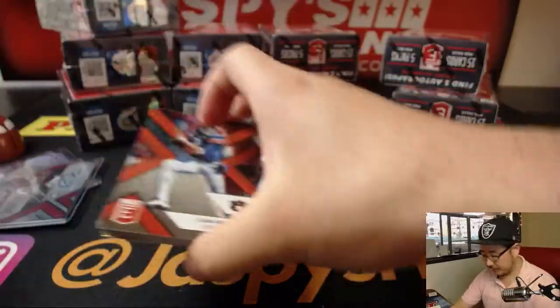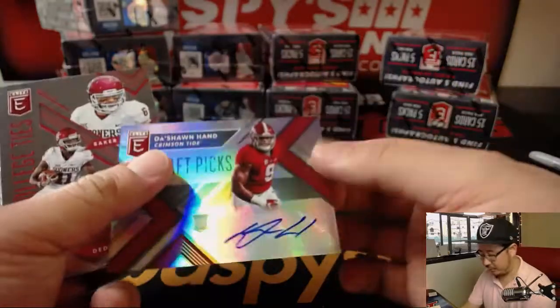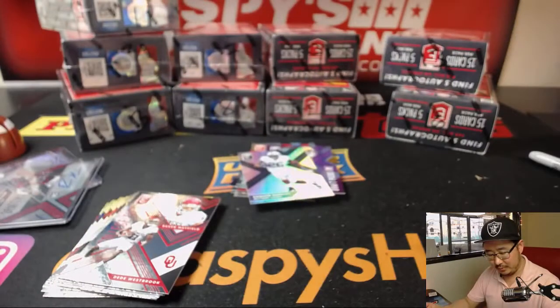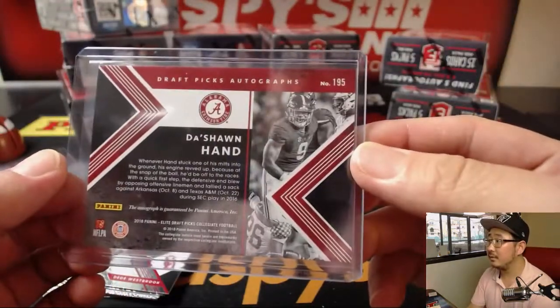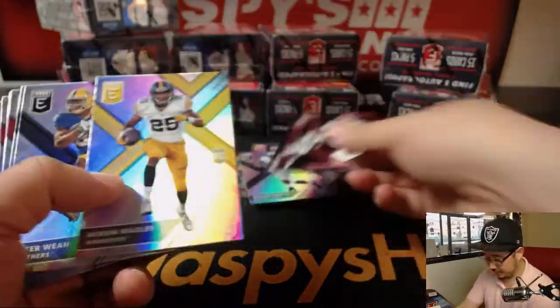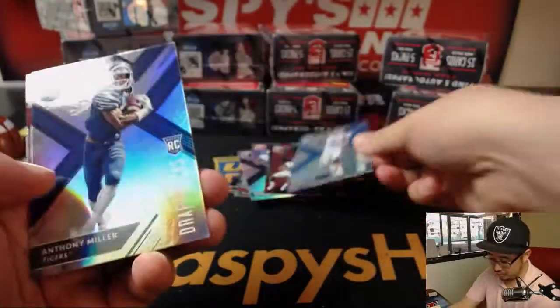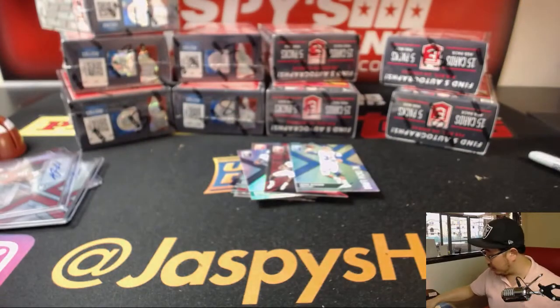Good luck. And we've got Deshaun Hand. I don't know if there's any relation to Brad Hand. If you need a hand, Deshaun will be there for you. See any other big names here? There's Josh Rosen. And Ronald Jones is second right there. And there you go, Bruce.